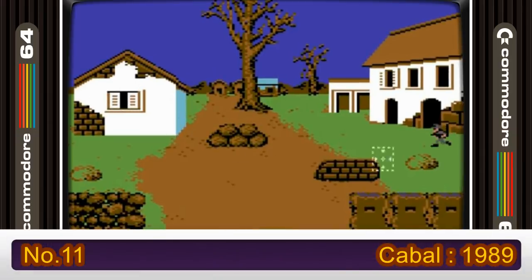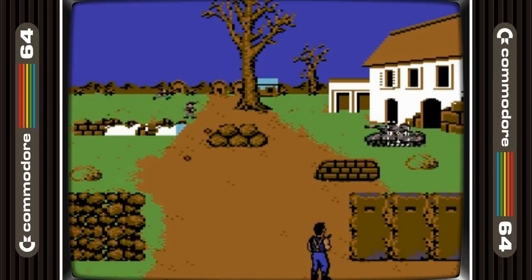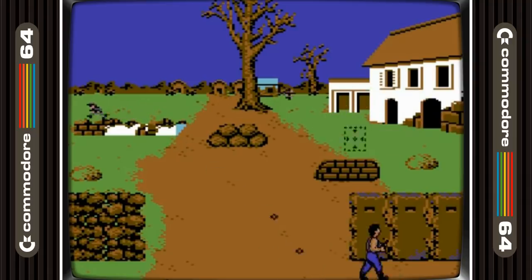Cabal takes the 11th position. Another arcade classic here, and the developers got it so right on the C64. Yeah, it's nowhere near as good looking as the arcade, but everything else is just right — nice speed, and for me it is miles better than Operation Wolf on the C64.